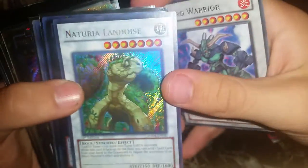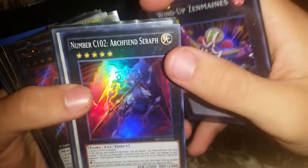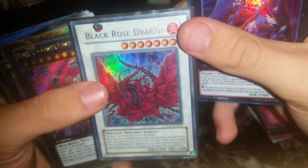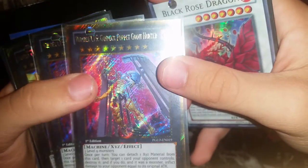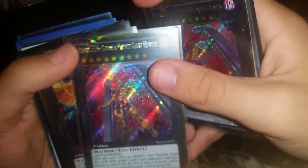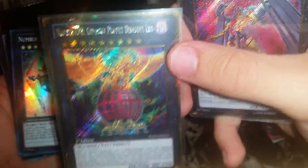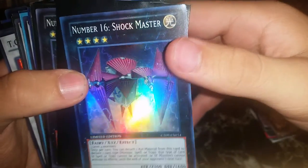Nitro Warrior rare, Material and Landois secret, Wind-Up Zenmaines, Number C102 Arch Fee and Serif super, Black Rose Dragon super, Number C15 Gimmick Puppet Giant Hunter secret, another Gold Number C88 Gimmick Puppet Disaster Leo — and we got a Number 16 Shock Master.